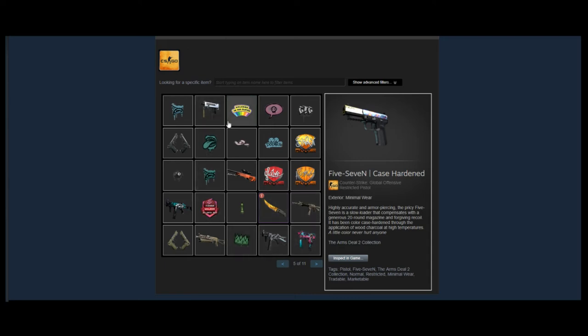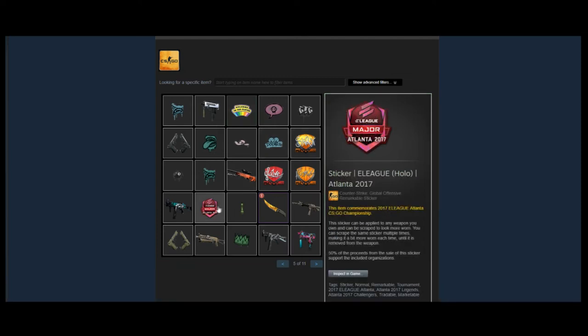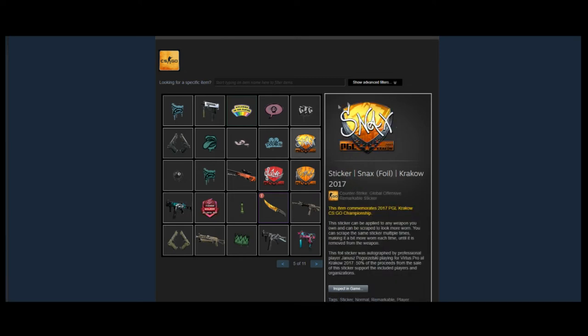Next we have a Genuine Welcome to the Clutch pin — like the other older pins, it's going to go up in value as time goes on. Next we have a Mac-10 Neon Rider and a UMP Primal Saber. Out of those two, the Primal Saber is going to be a much better investment. It's a very good looking skin, and with the game being free to play, newer players will gravitate toward it as they invest more into the game.